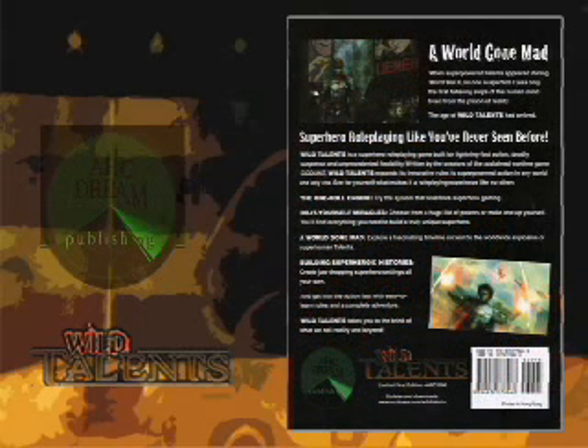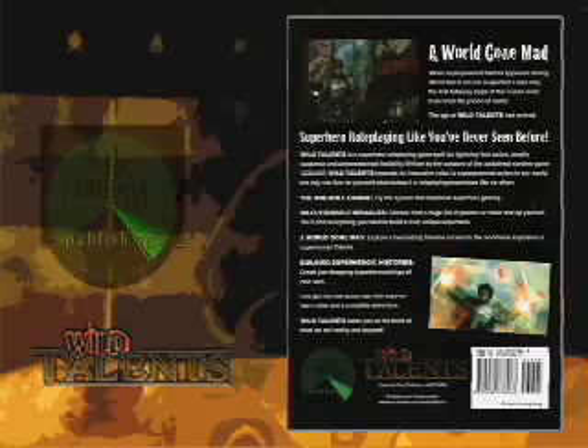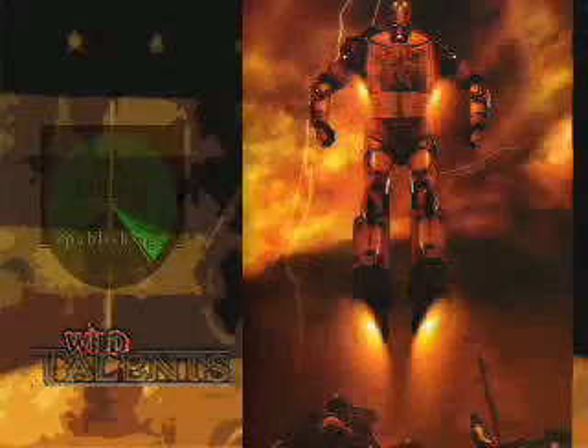Now, if you want to know what Godlike is about, go back and watch episode number five, because that's what we reviewed there, and it's an interesting game. Wild Talents uses the same basic engine — the one-roll engine — where you roll a pool of ten-sided dice, and then you look for matches, and the matches are calibrated based on height and width.